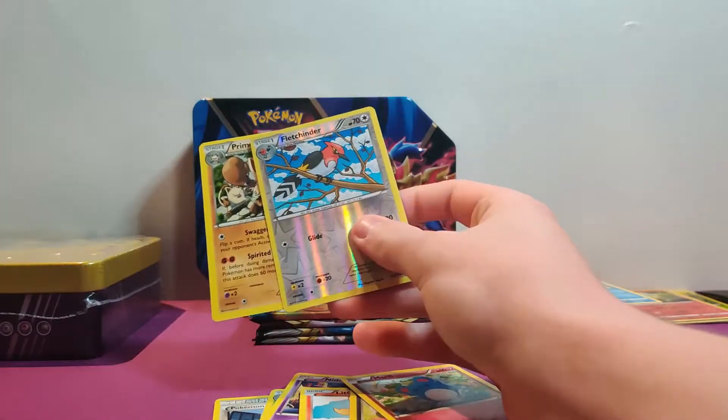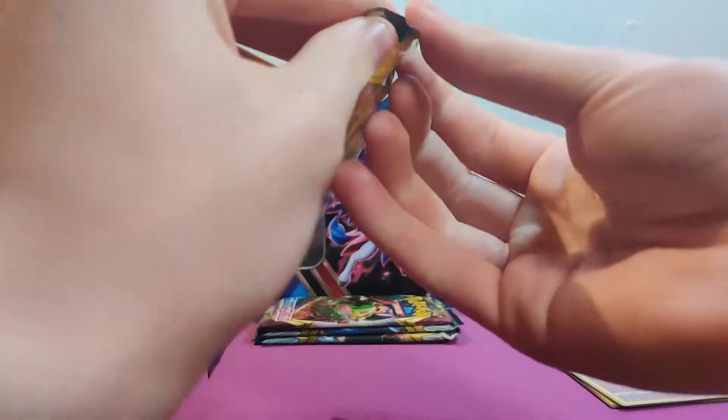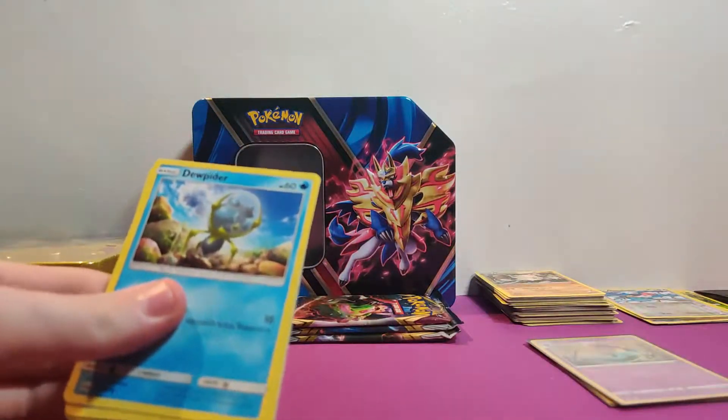Freaking Doha — stop doing four to the front! It's three to the front! We got a Primeape. Sun and Moon base set. It would be cool if they gave us Darkness Ablaze packs — that'd be nice.